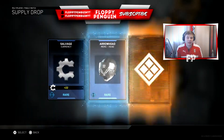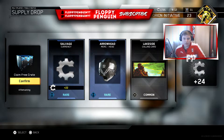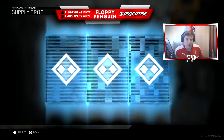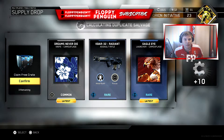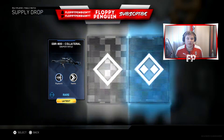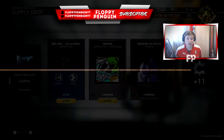We've got five more remaining, fingers crossed we're going to get something good. Please give us something good. Absolutely terrible. We've literally got nothing so far - latest rare, absolutely terrible once again. We've got three remaining. Another latest weapon, which is not bad, and another latest camouflage, which is not bad.